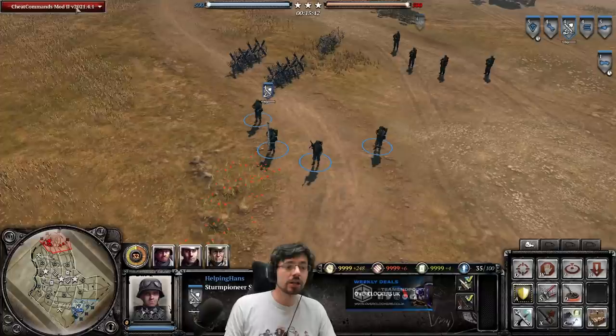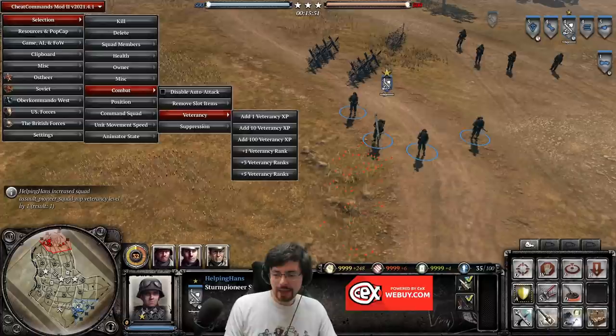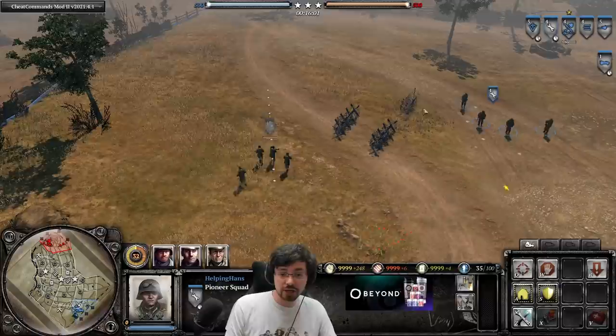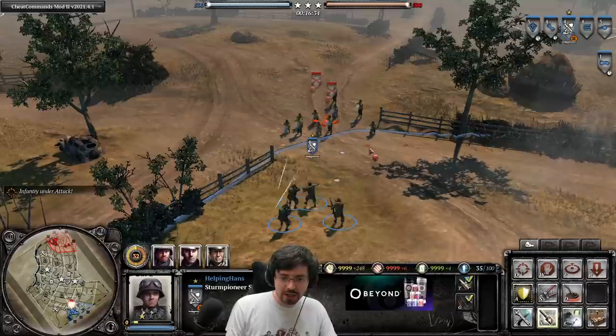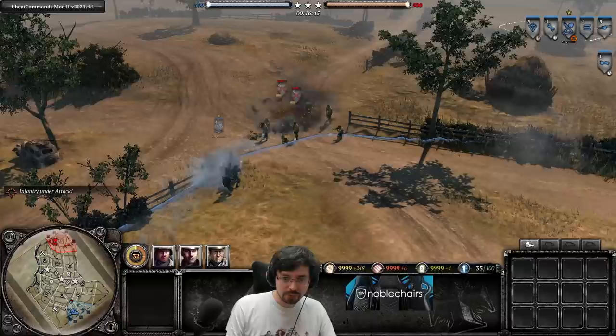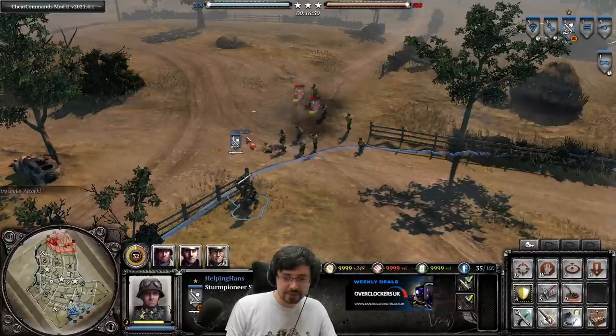At Veterancy 1, Stern Pioneers gain the ability to lob a concussion grenade for 30 munitions. This will not do much damage but will stun the enemy squad or squads for a short period of time. If you lob the concussion grenade on top of a group of riflemen, both squads will get stunned and you can see they're not returning fire. However, it only lasts for about three or four seconds.